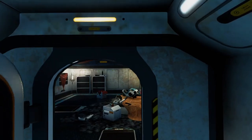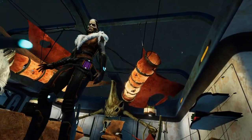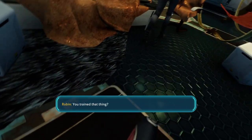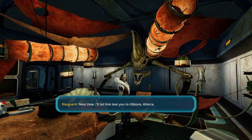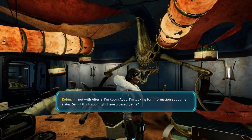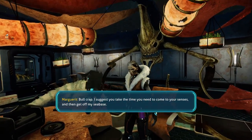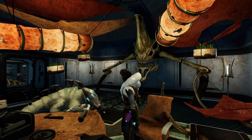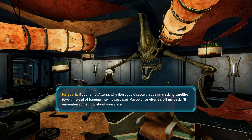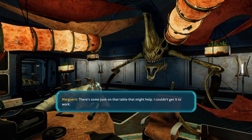I told you to stay off my land. 'Next time I'll let them tear you to ribbons, Altera.' I'm not with Altera — I'm Robin Ayu. I'm looking for information about my sister Sam. I think you might have crossed paths. 'I suggest you take the time you need to come to your senses and then get off my sea base. If you're not Altera, why don't you disable that damn tracking satellite tower instead of barging into my sea base? Maybe once Altera is off my back, I'll remember something about your sister. There's some junk on that table that might help — I couldn't get it to work.'